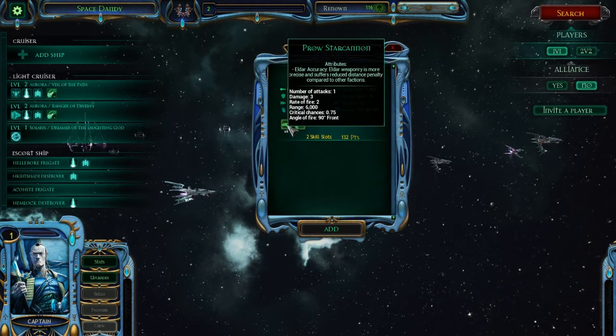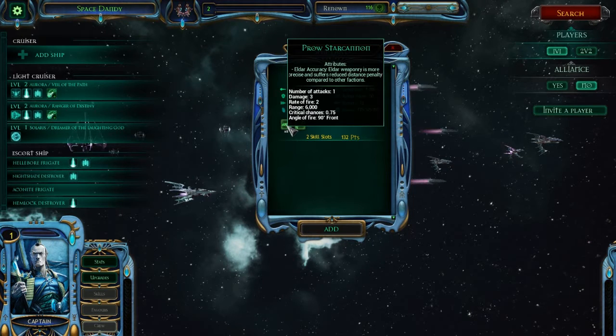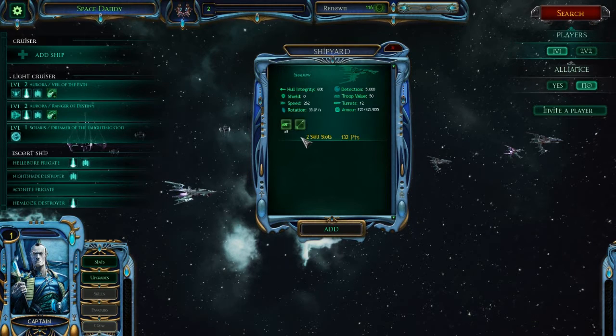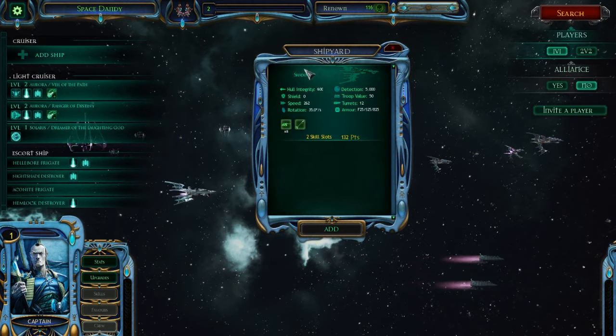The reason this ship is so bad is that its weapon is 8 Prow Star Cannons, and these weapons are pretty normal — just a regular macro battery type weapon. They've got a decent range of 6000, decent damage of 3 with a pretty high rate of fire, but this isn't actually that good. A lot of other ships with proper broadsides have bigger broadside damage, and the Shadow also has a Prow Torpedo Launcher with 4 torpedoes — exactly the same as the Auroras.